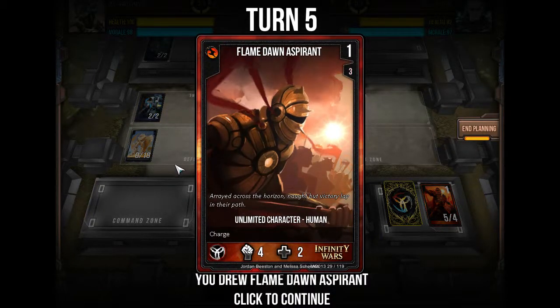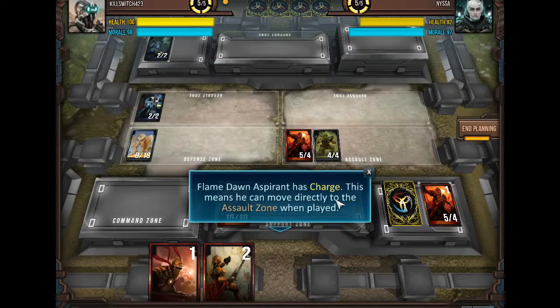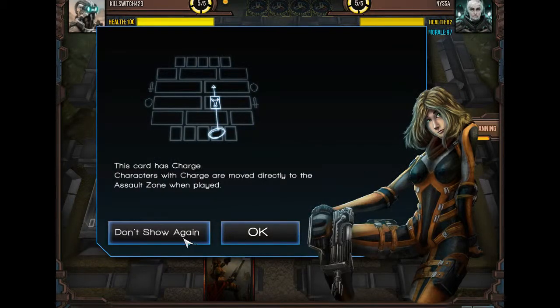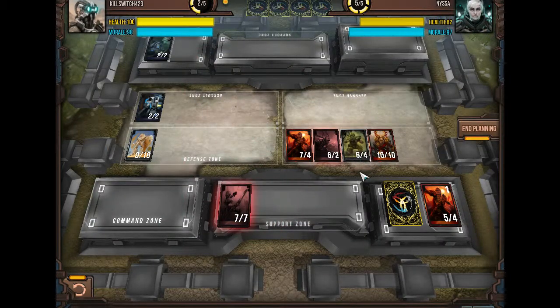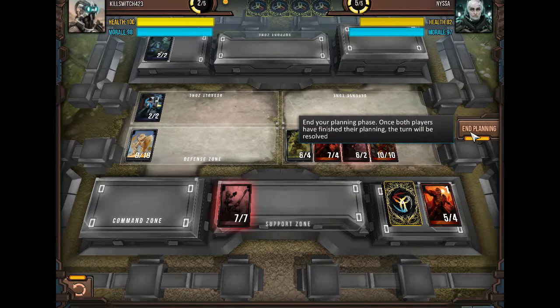Flamedawn Aspirant — arrayed across the horizon, nought but victory lay in their path. My Flamedawn Aspirants will rush your defense zone. Flamedawn Aspirant has charge — this means he can move directly to the Assault Zone when played. So he basically has haste. Play card. Play this guy. Just go with a massive attack I guess. Can I reorder guys as far as who's taking damage first? I don't know — this guy dies first to be honest.